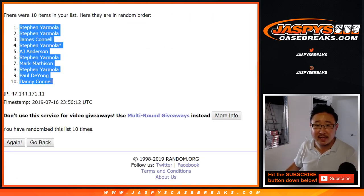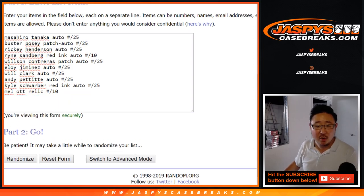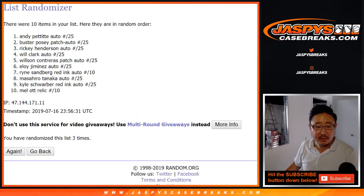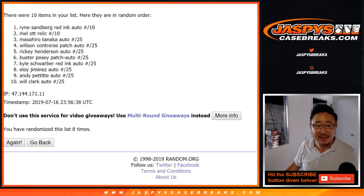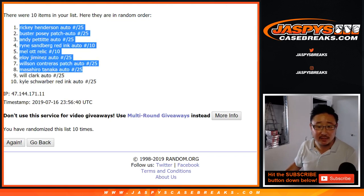And then 6 and a 4, 10 times for the hits. After 10 times: Rickey Henderson Man of Steel down to Kyle Schwarber, red ink autographed to 25.